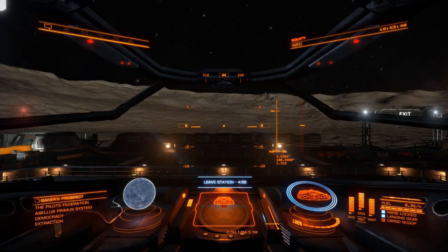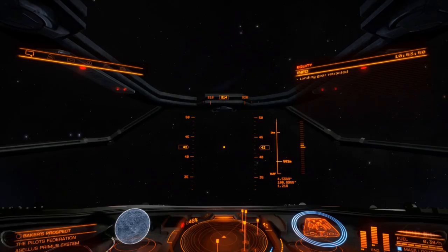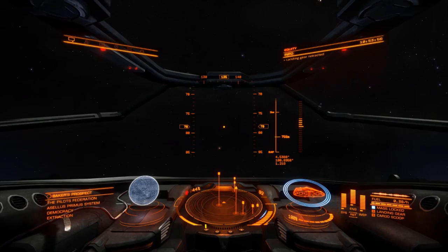Press Launch, then just lift your up-thrust a little bit to get clear, put away your landing gear, point up to the sky, full throttle, and press the boost button to get clear quickly.